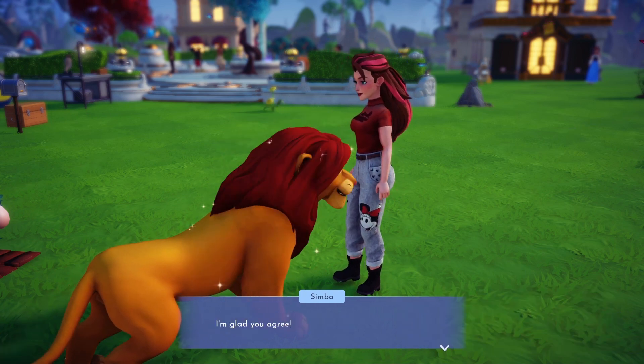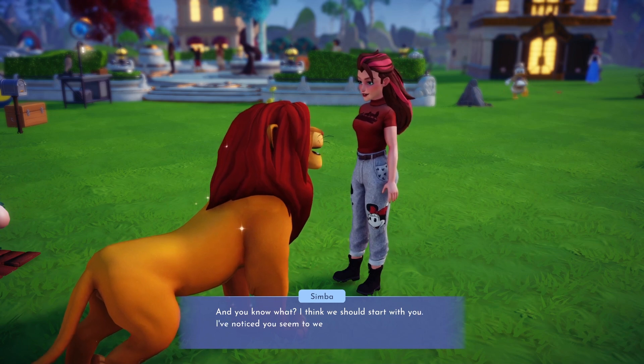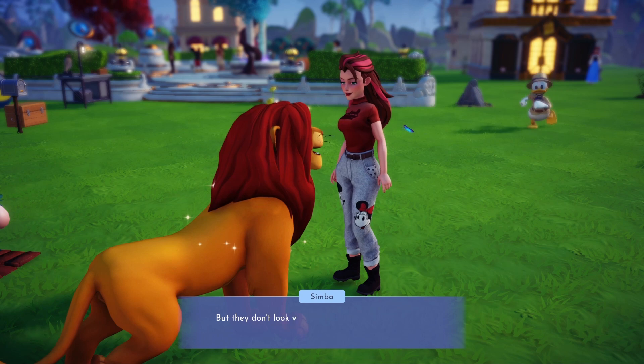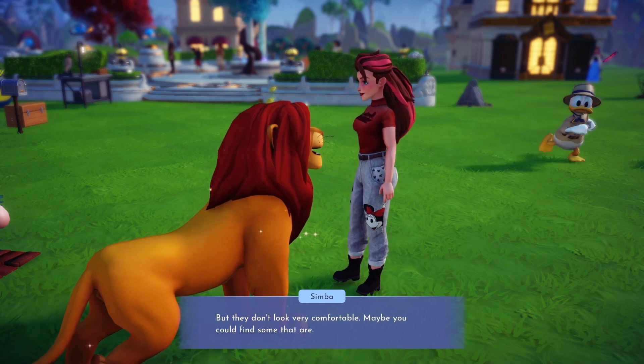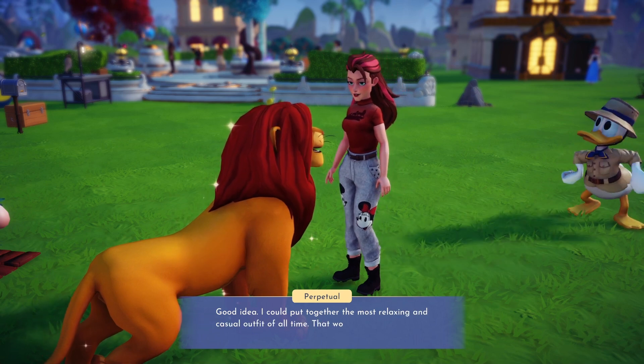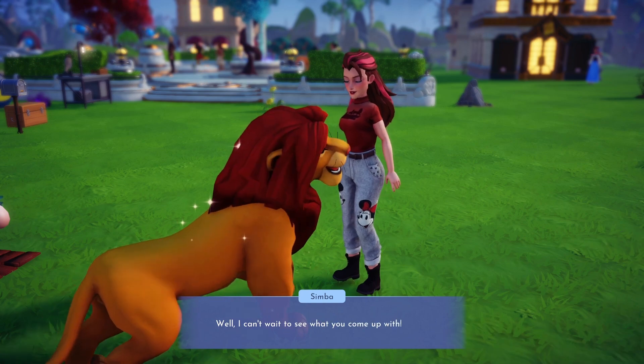Simba has been observing everything happening in the valley and has noticed a lot of villagers coming to us to help them with their problems. Simba thinks it might be a good idea to find a way to help them relax and reflect on their problems, which might help them be less worried about things. He wants to start with us by changing what we're wearing — maybe something a bit more comfortable will help us feel more relaxed.